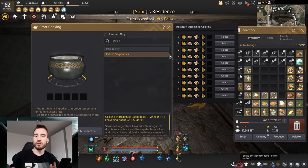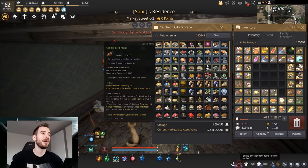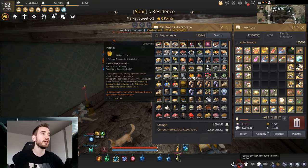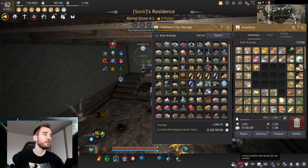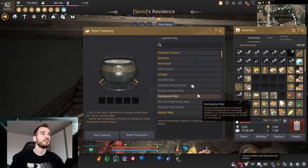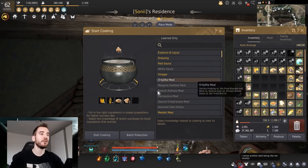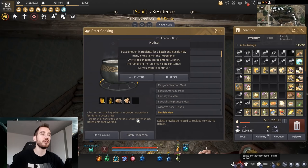Note that the search bar on the cooking and alchemy utensil is case-sensitive for some reason, so if you can't find something, make sure you capitalize the first letter. To make pickled vegetables you need 8 veggies — any type works, we're using paprika — plus sugar, leavening agent, and vinegar. Then just chuck those in and make as much as possible. You need Professional 1 to make pickled vegetables; vinegar you can make from Beginner 1. So start with vinegar, get to Professional in no time, then start making pickled vegetables.